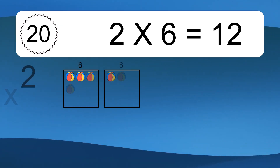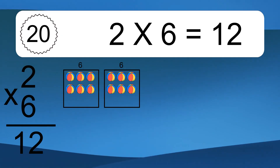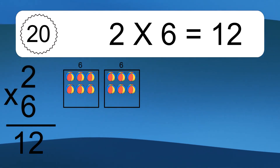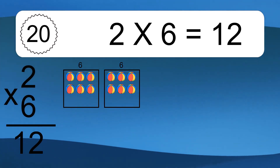2 times 6 equals what? 2 times 6 equals 12. We have 2 boxes, and each box has 6 colorful balls inside. If you count all the balls in all the boxes together, you will have 2 times 6 balls. This equals 12 balls.